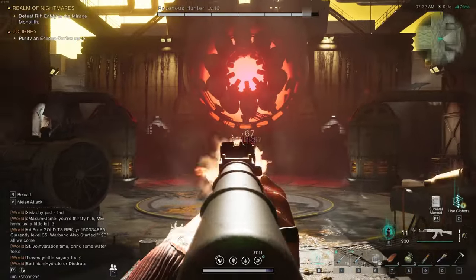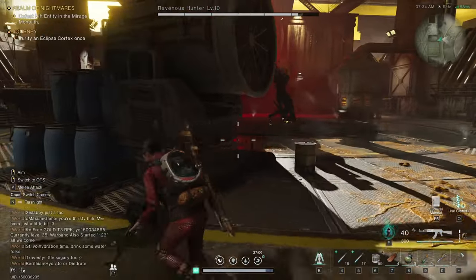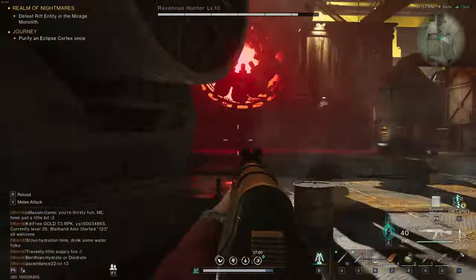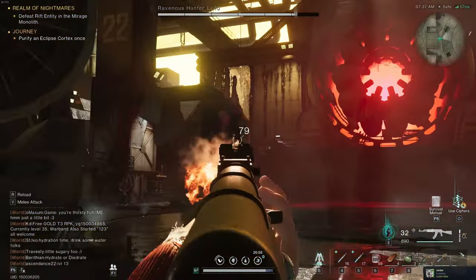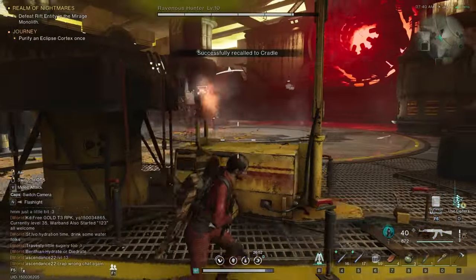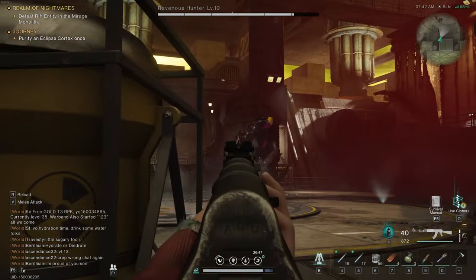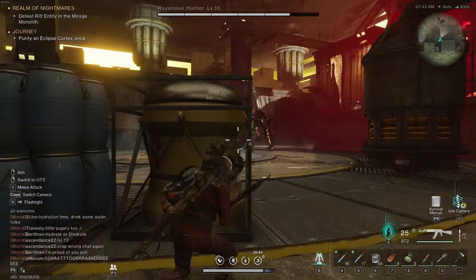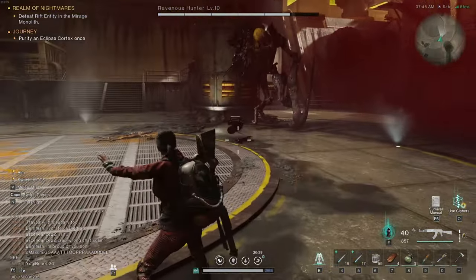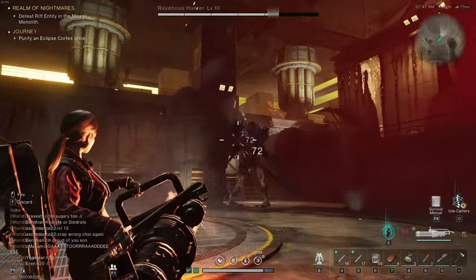Headshots deal the most damage and you can see his health going down pretty fast. Watch out for his gatling gun — he shoots in bursts, and when it overheats is when you want to come around and start shooting him again. There are also explosive drums around the map, so pay attention to those. At certain points you can shoot off his gatling gun and pick it up — notice how much damage you can deal really quickly with it.